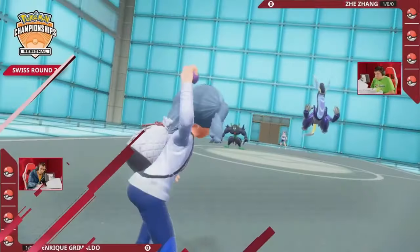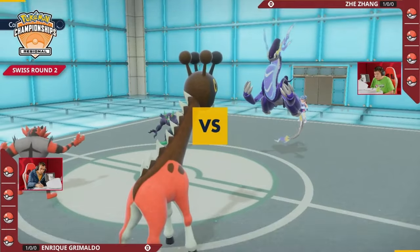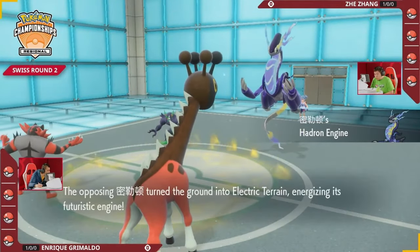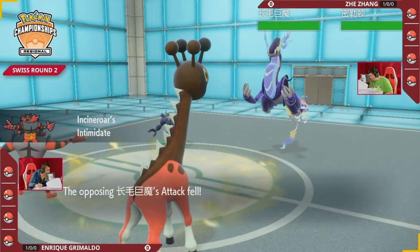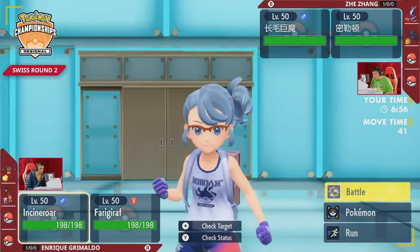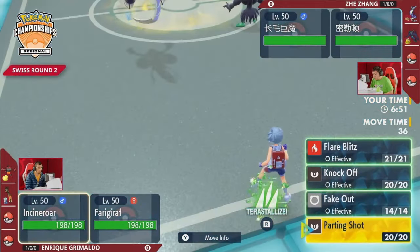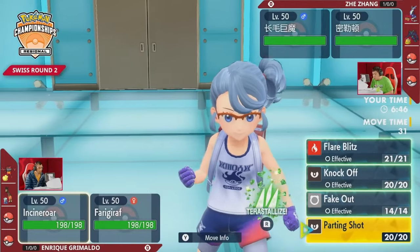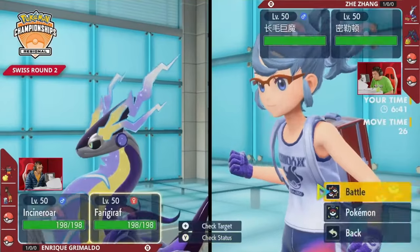Jay kicks things off with Miraidon and Grimmsnarl, while for Enrique it's Farigiraf and Incineroar. The fairly passive lead from Enrique gets two supportive Pokémon on the field — Farigiraf blocking priority — while Incineroar is out to fake out one of these Pokémon. Meanwhile, Grimmsnarl is there to try to bulk up Miraidon. With a choice specs Miraidon ready to land big damage, it just needs an Electro Drift or Volt Switch.